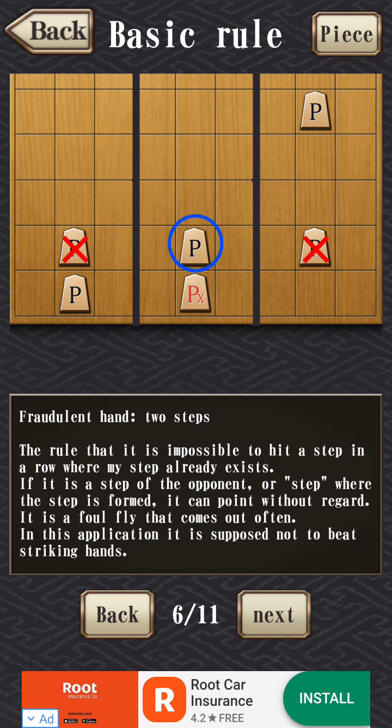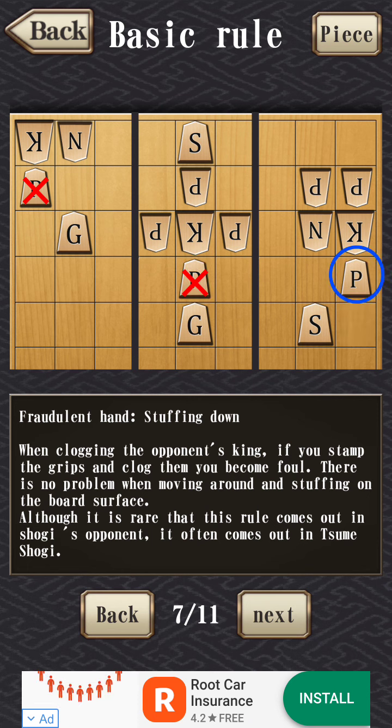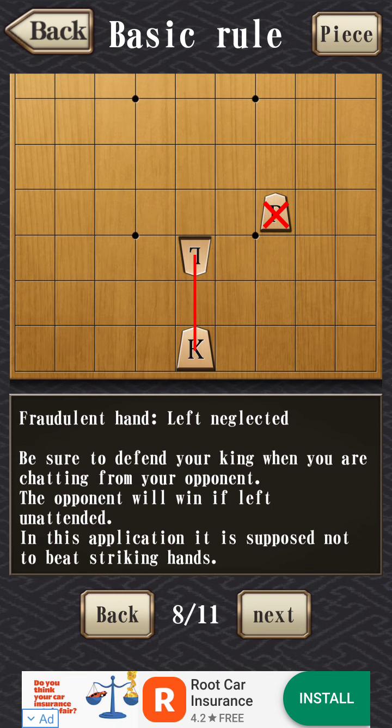You can't drop a pawn in an existing column where a pawn is already occupying it unless it's upgraded. You also can't checkmate by dropping a pawn — you can move the pawn up, but you can't drop the pawn to create a checkmate. You can do it with other pieces. I think this is because there are nine pawns and the chances of getting pawns are really high, so they just don't want you to be able to instantly checkmate. You also can't leave your king neglected — if it's in check you have to move it, kill the opposing force, or block the piece if it's not a knight.